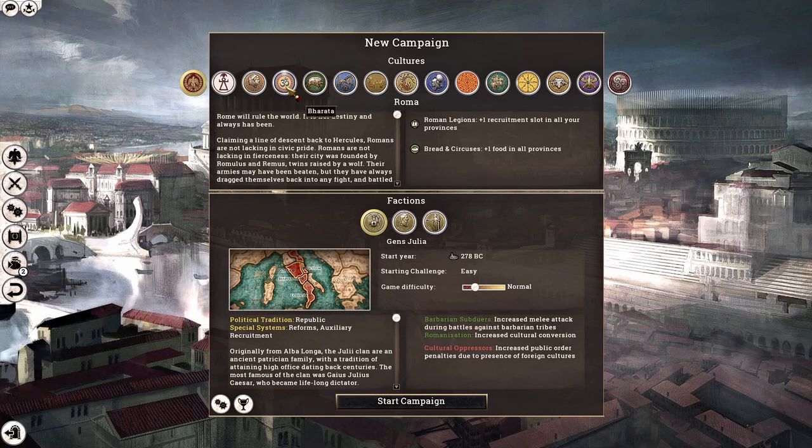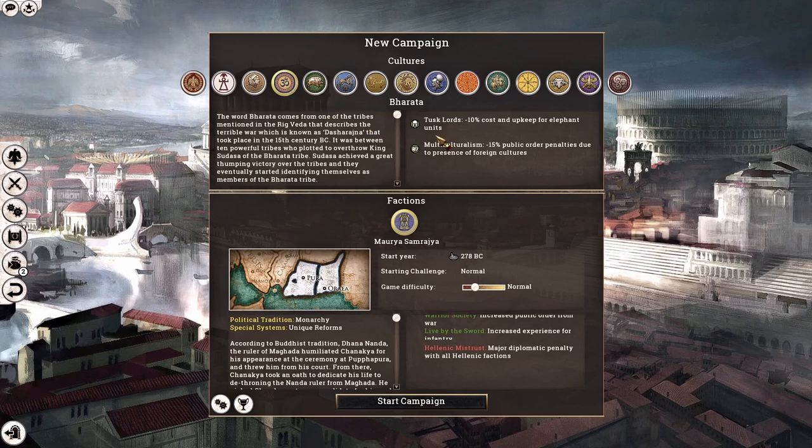Speaking of the Mauryan Empire, they are part of the Bharata culture group and as such they get two traits: namely the Tusk Lords, which gives minus 10 cost and upkeep for elephant units. This is quite useful as the Mauryans have a variety of elephants to choose from and in my opinion the best elephant units in the campaign.